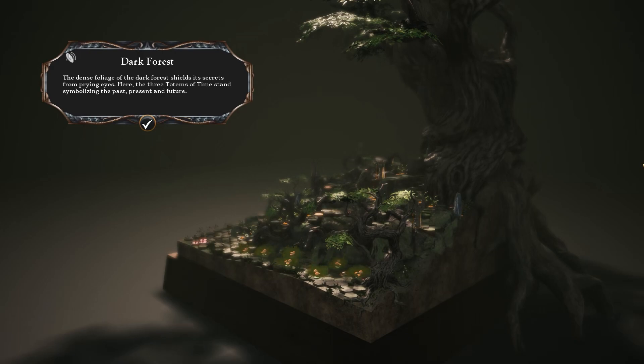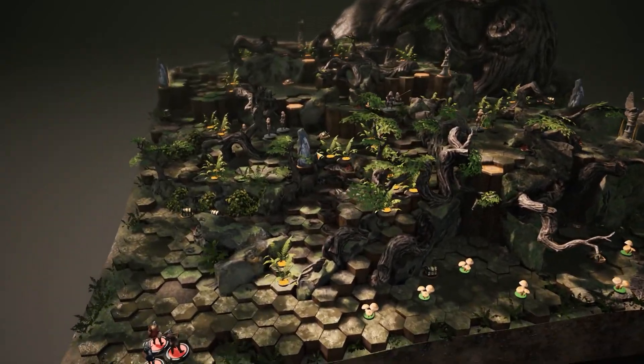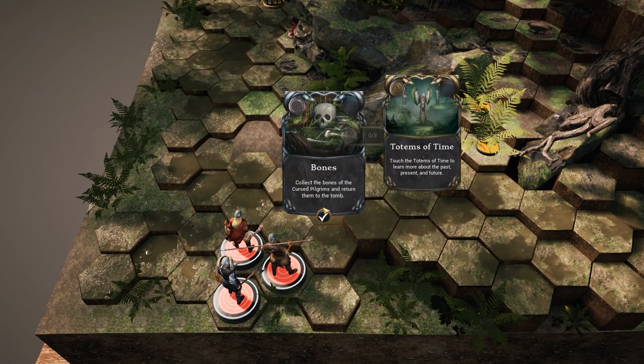The dense foliage of the dark forest shields its secrets from prying eyes. Here, the three Totems of Time stand symbolising the past, present and future. Very nice. I don't know how accurate any of this is to Norse mythology, by the way. Touch the Totems. Collect the bones.